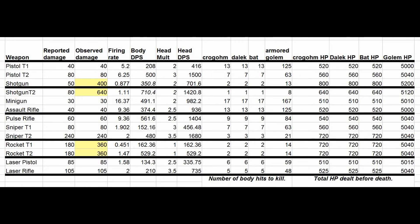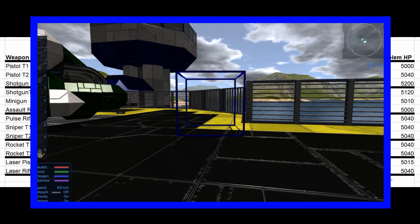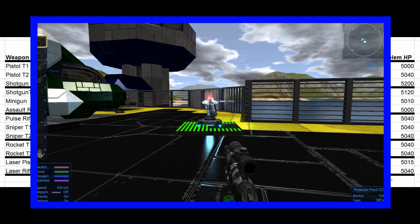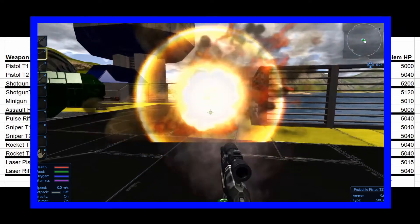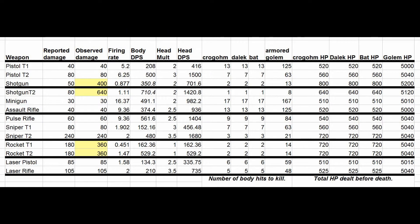Hi folks. I did some testing on the weapons and I wanted to share my results with you. What I did was I used the spawners to spawn various bad guys and shoot them while they just stood there in creative mode. This allowed me to determine how many shots it takes to kill them and therefore how many hit points of damage they do, assuming that the reported damage is accurate. The numbers do appear to be accurate.